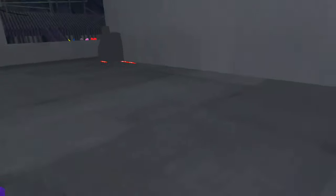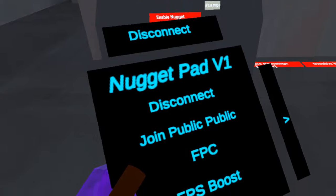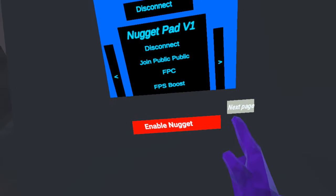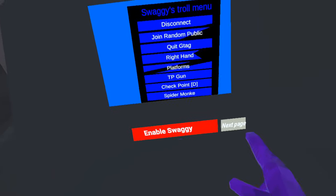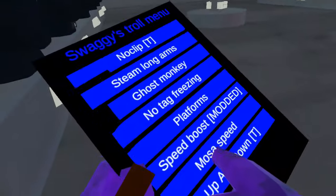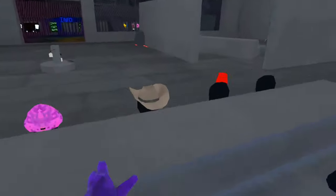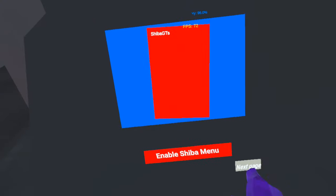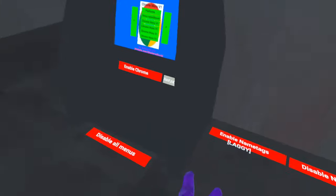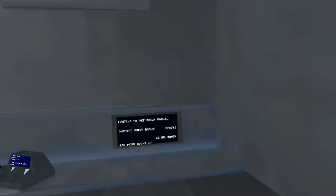You can collide with the Chrome menu. Now the Nugget Pad is actually pretty decent — disconnect works, join public works, all that. Here's the Swaggy Troll Menu, the best one they have — it's got a big speed boost, no clip, long arms, gust monkey which does work. You can toggle through all these mod menus and disable them. If you turn on a name tag it'll be a little laggy, but you can still see people's name tags. You'll start off with 100K shiny rocks.